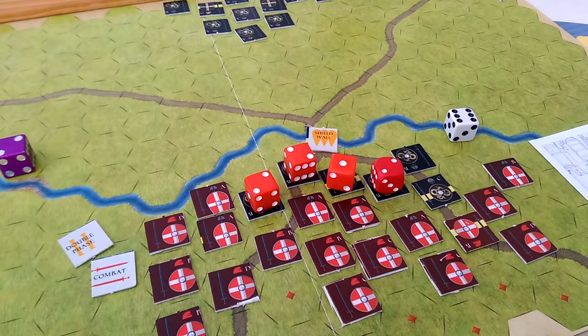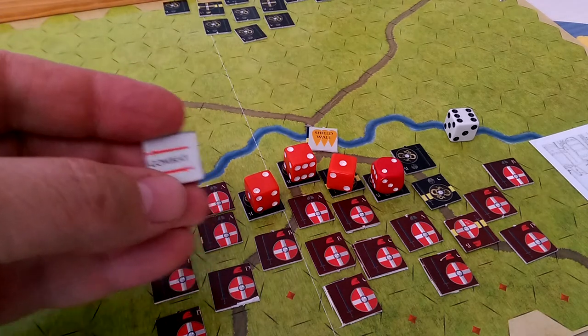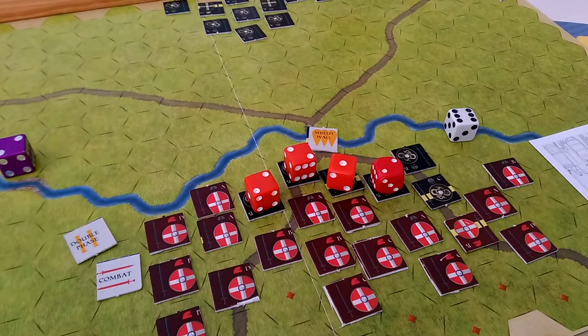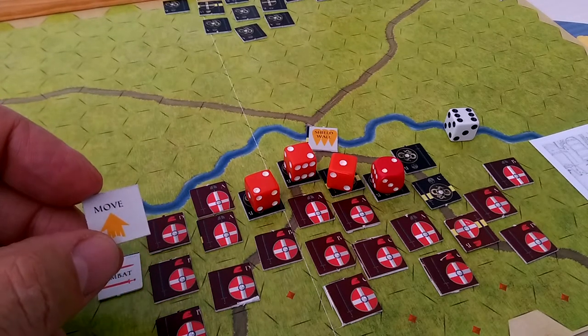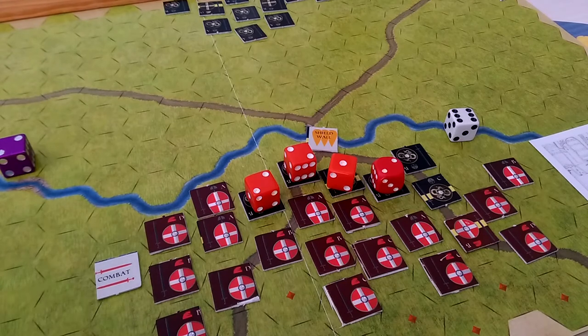When you play this game, it's real straightforward. You get a handful of chits to choose what your action is going to be in a given turn. In this particular turn we chose to do combat, and we chose to do what's called a double phase, which means we get to conduct two of whatever it is we chose. So I chose combat — if I had chosen move, I would have got a double move. If I don't choose this, then we just do one combat, one round of combat or one move as the case may be.